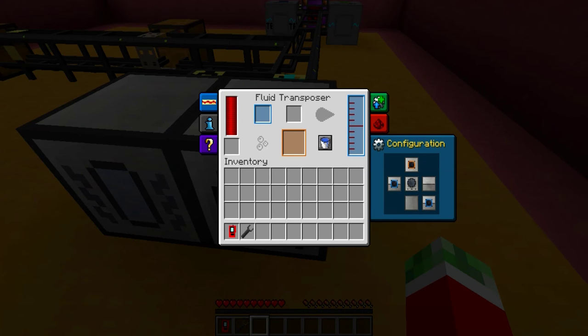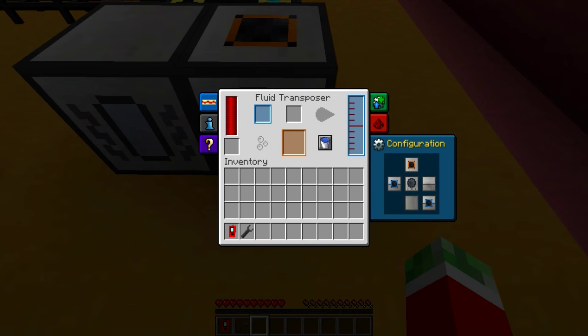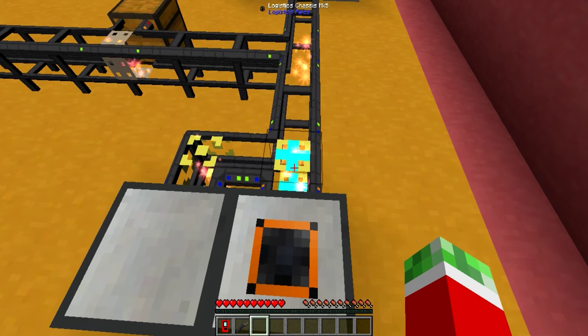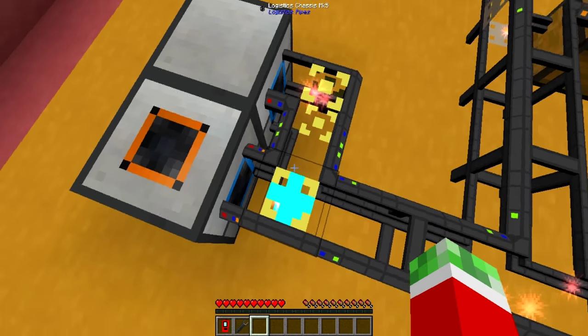The Fluid Transposer is set to input from the left, which is the Magma Crucible, and input from the back, which is the network. It also has to have any of the other three sides set to output, just so that the Logistics Pipe Network can recognize that it is allowed to take items out by itself.